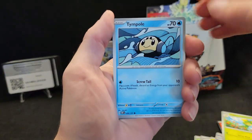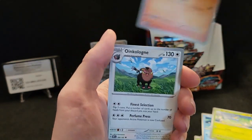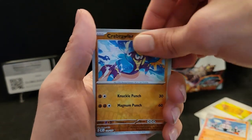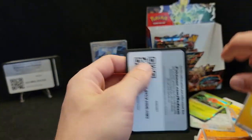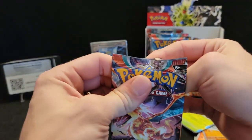Tyranitar, let's get it, come on, let's break this streak! Well, I mean it's not really a streak — I pulled the card two packs ago. Let's go — pulling too many cards like I said I'm too excited. Crabrawler, Zigzagoon — I'm too excited for nothing.